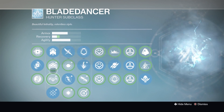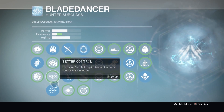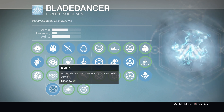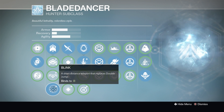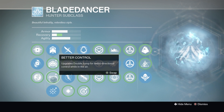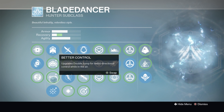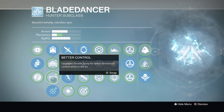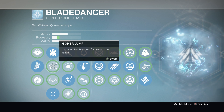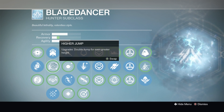For my jump, I switch between blink and better control. I've recently started using blink because it gives you an advantage when charging an opponent down and when trying to escape. If someone runs at you with a shotgun, you just double tap air and you're gone. With better control you can jump round corners quite easily, which helps when shotgunning and escaping. Higher jump I'd say stay away from, because you don't need to jump higher in PvP — the higher you jump, the more likely you are to die.